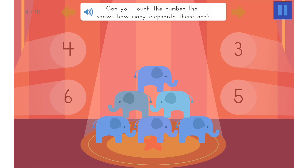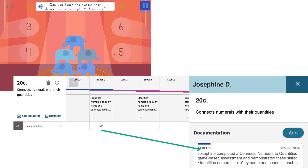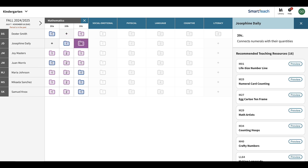Finch Formative Games and GOLD are better together. Data from each game automatically creates documentation in GOLD with an objective, preliminary level, and written note describing the specific skills the child demonstrated while playing the game. Together, documentation from Finch and GOLD increases the amount of high-quality data on children's development, fueling deeper insights and specific recommendations to help teachers easily individualize instructional experiences for each child.